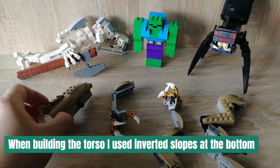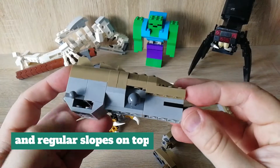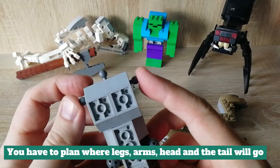When building the torso, I used inverted slopes at the bottom and regular slopes on top. You have to plan where the legs, arms, head, and tail will go.